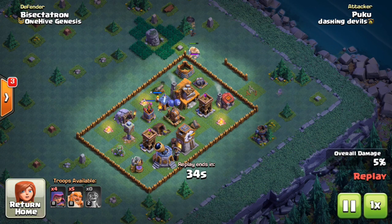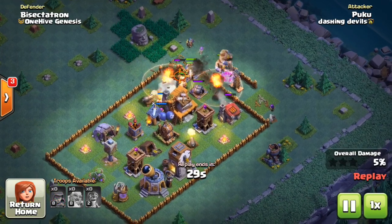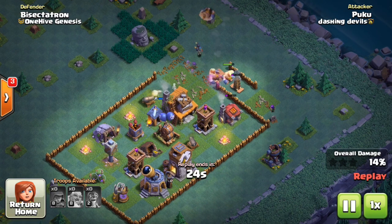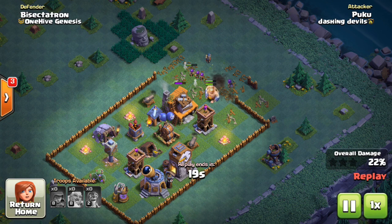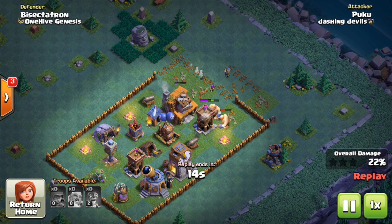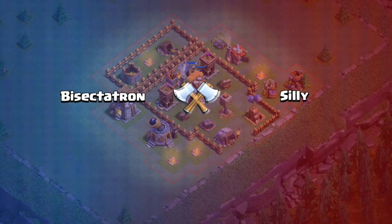The crusher — people might not agree, but a level two crusher may be all you need for at least the first half of builder hall four. It's enough to scare people away; they're not going to come at your crusher anyway. Keeping it not upgrading also lets you attack more because it's available. It's already very powerful at level two, so don't worry about upgrading it to level three or four until you're close to maxing out builder hall four.